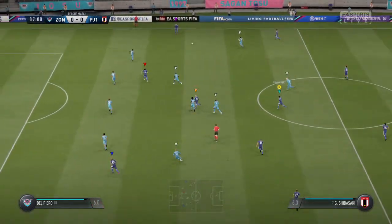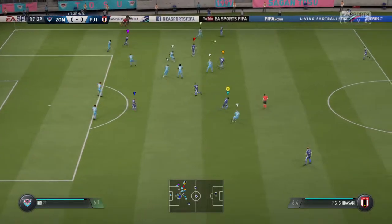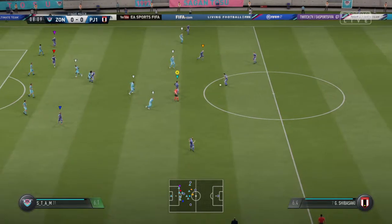Gago. Short passes, but they're keeping the ball. Austin. No great danger here, but they've got the ball. That's the most important thing.